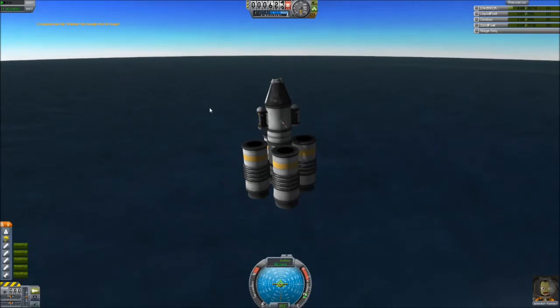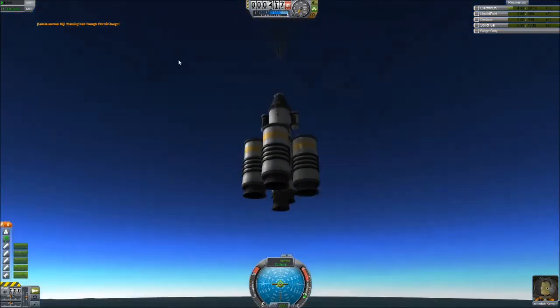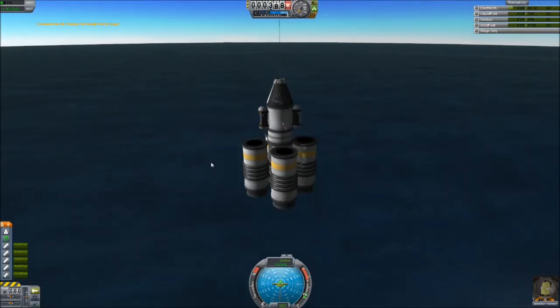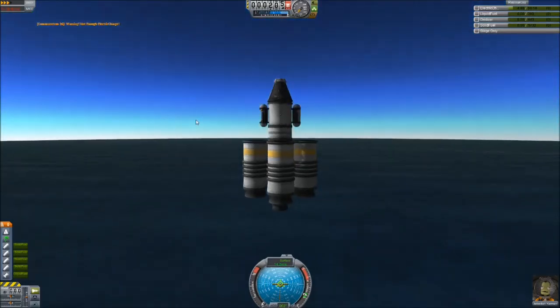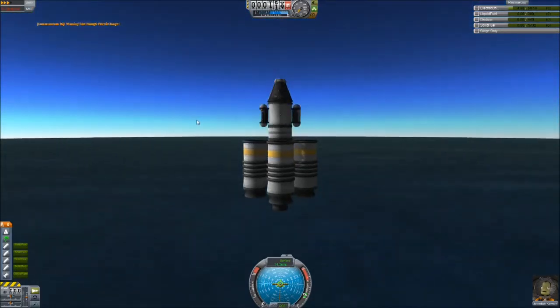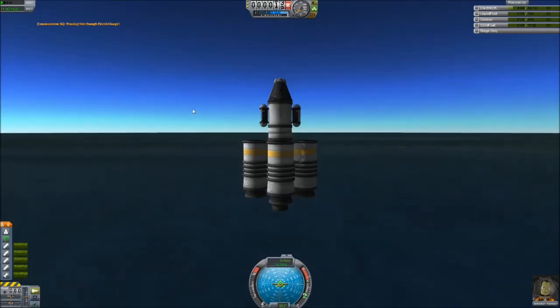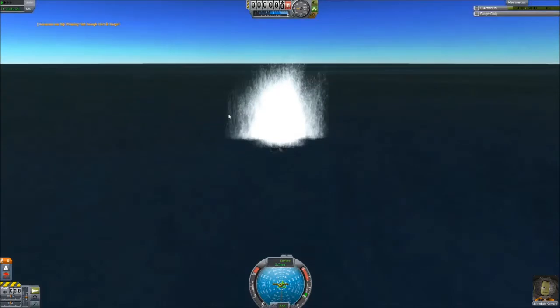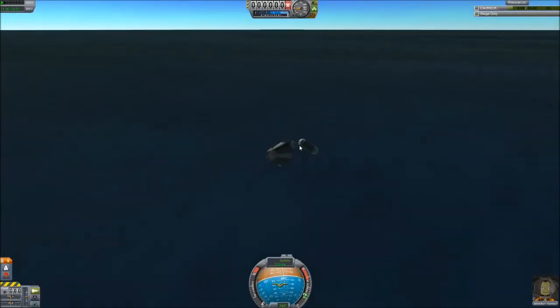That'll change in the not too distant future. For now we're just going to splash down. Should survive pretty well assuming the parachute is deployed — there we go, just in time, at about 500 meters. We're going to time-accelerate until we get closer to the surface to get through the video a little faster.